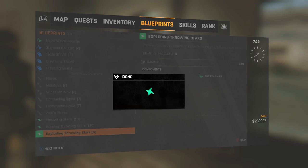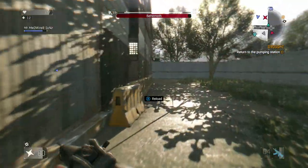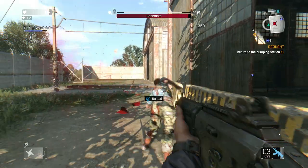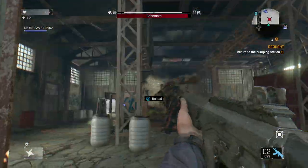Hey guys, Luna here. I'm going to be showing you guys a quick and easy guide to killing the freaks in Dying Light: The Following. Now there are a couple of these you have to kill during missions while you're clearing the area. There's one called Holler and there's one called Belzebufo, I think.